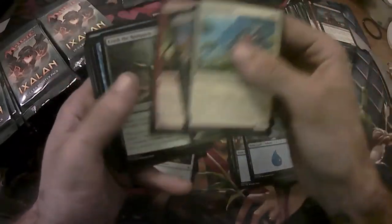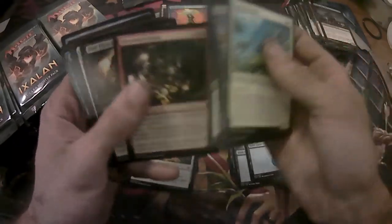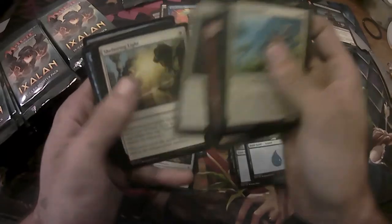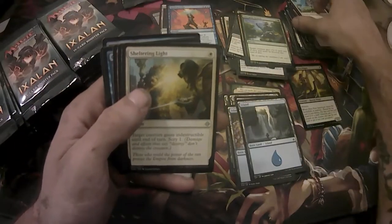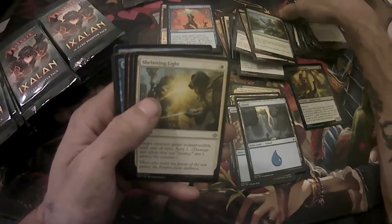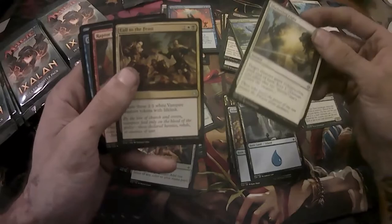There's a lot of pirates and vampires in the set. There's a bunch of them. That was a Spell Swindle — is that the one you just got? Yep. 1.15 on the low, 2.15 on the mid. That'd probably be a bonus card in one of the packs, honestly.